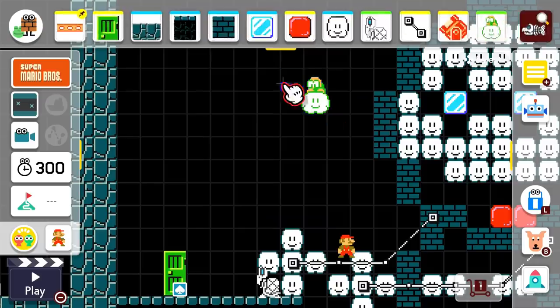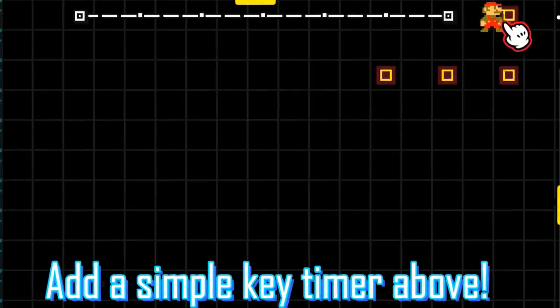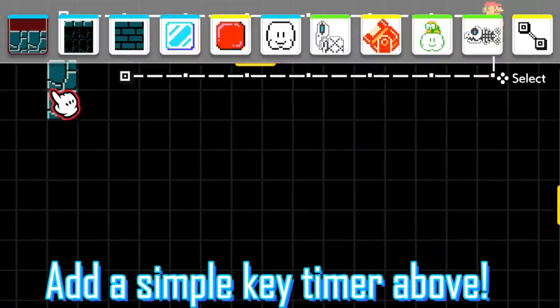Place a Lakitu that shoots fish bones above. Higher above, add a key timer using a Muncher and a Goomba.